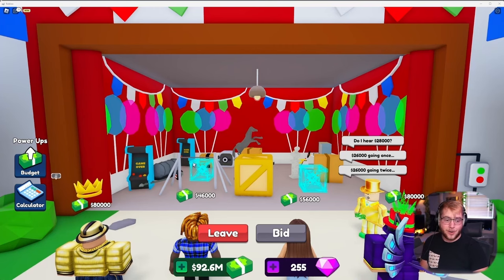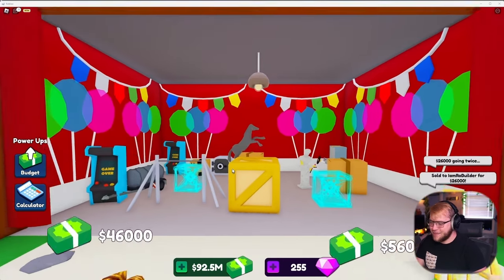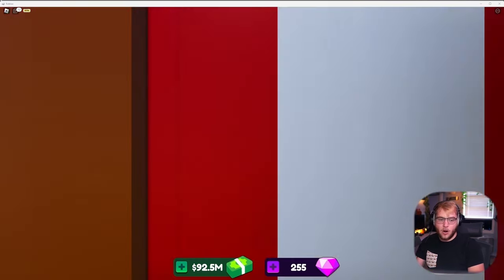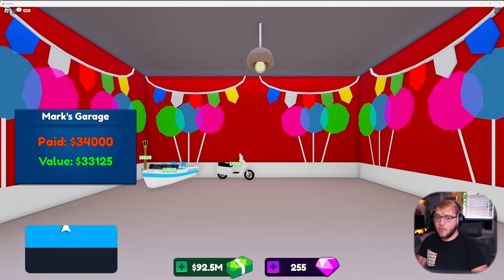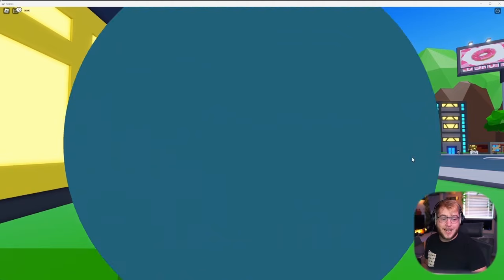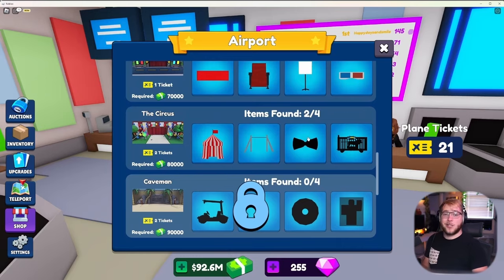Those don't look too circus oriented but this does, so we should be good with number one knocked down in our first auction. I'm pretty sure this little trapeze bar or whatever it's called was another thing we needed, so I'm pretty happy about that. Let's grab it and see if anything else in here is circus-esque. One was a bow tie - nah, nothing in there. All we need now is the lion in the cage and a rainbow bow tie, and hopefully we get super lucky and can finish it with our next set of tickets.